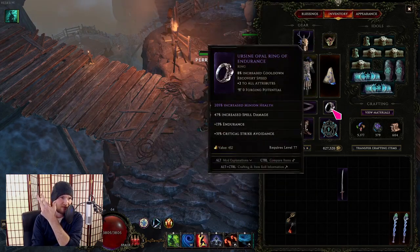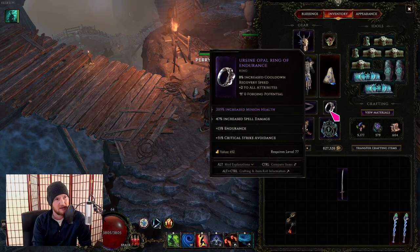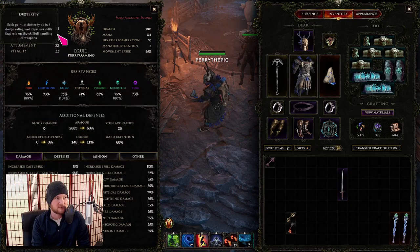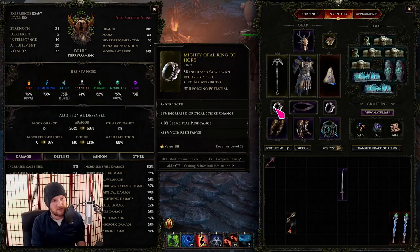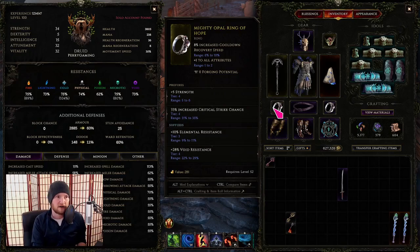The fourth difference is the rings — a new ring base type added in 0.9. This has 1-2 all attributes, and we actually use all of our attributes including dexterity pretty well. Having 1-2 all attributes is really, really good — I'm going to use this on most of my builds. It also gives us dive cooldown recovery speed, which does a number of things for us and makes us more mobile. These rings are S-tier.